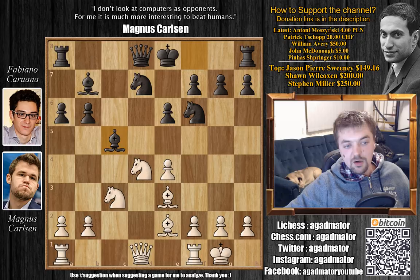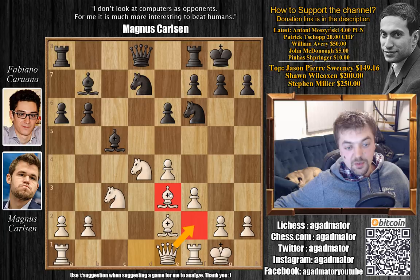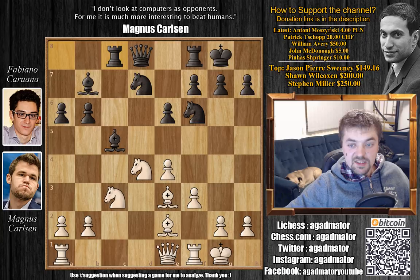After bishop to e3, bishop to c5 by Caruana, and now Carlsen protects the e4 pawn with f3. Castles here, queen to e1 — preparing queen to f2 to guard the bishop on e3 and also to add more protection to the knight on d4. Rook to c8, and now queen to f2.